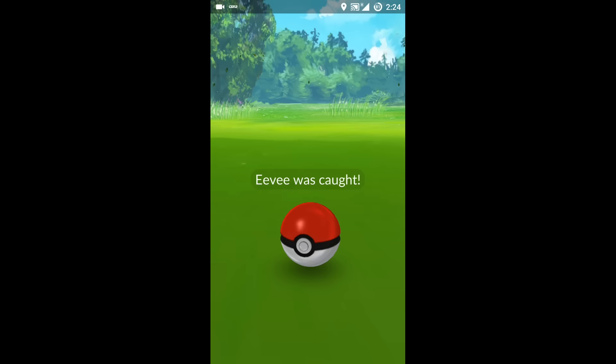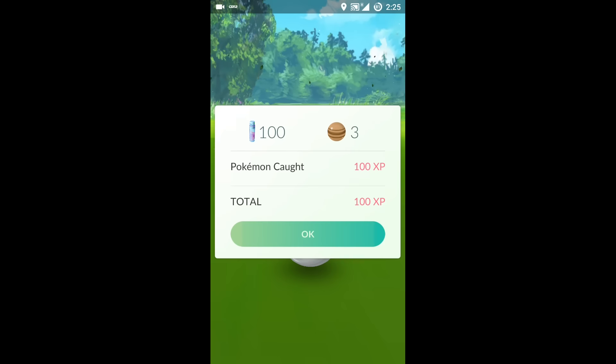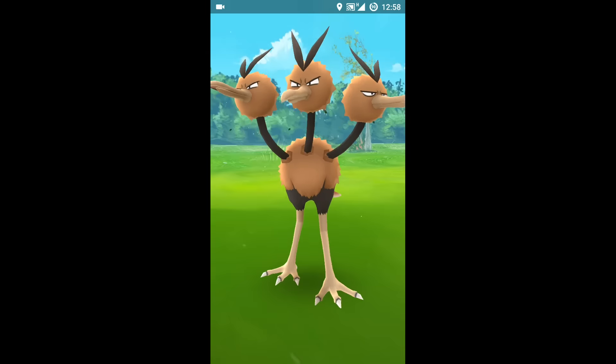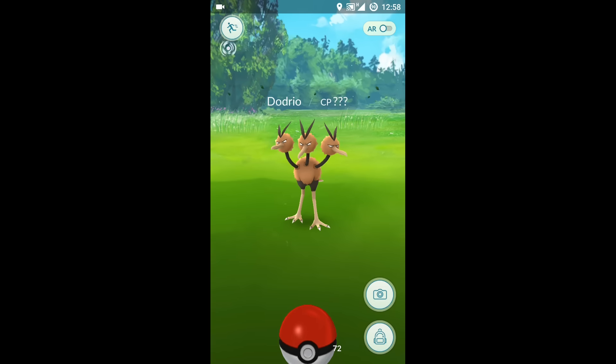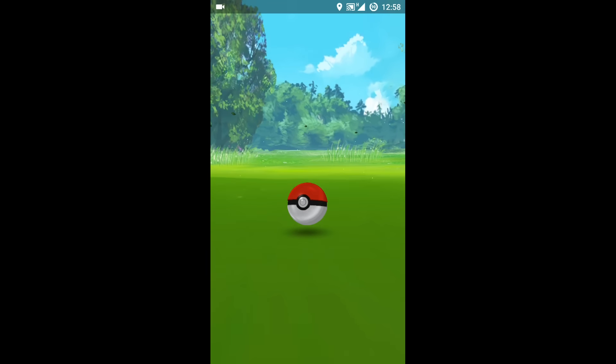When the circle is at its smallest, throw the Poké Ball — it will be a little harder to aim, but there's a lower chance that the Pokémon will break out. Also pay attention to the color of the circle: green means easy to catch, yellow means a little harder, and red means very hard.